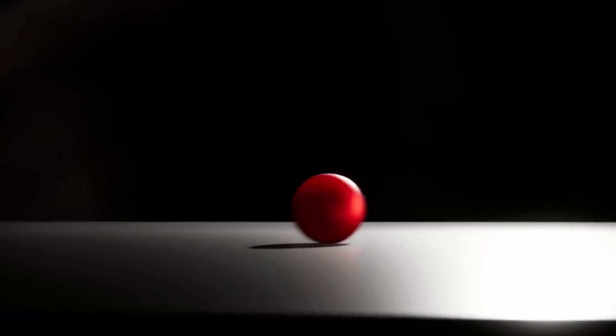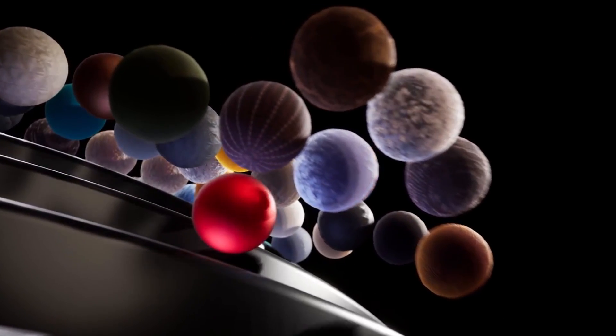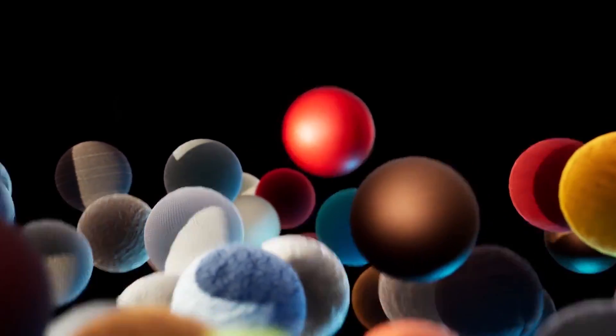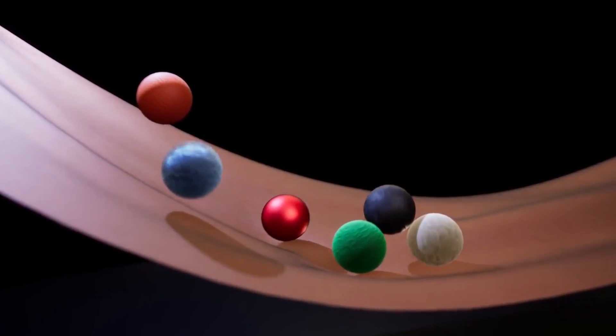Hey guys, welcome to the free content for the Unreal Store for March 2019. The first one is something called Fabric Materials 56 Pack, and it includes 56 unique seamless 4K fabric materials, all with scanned data and optimized for UE4. It's all PBR fabric materials that can be used in games, archviz, or whatever it needs to be. It's a very large pack at 11 gigabytes with 4K textures throughout.